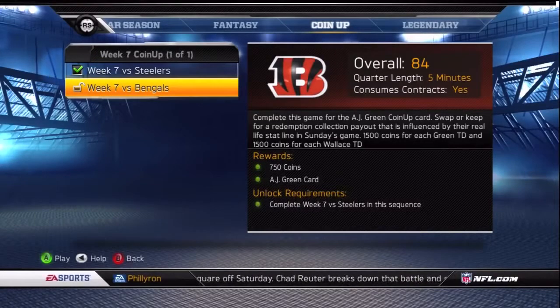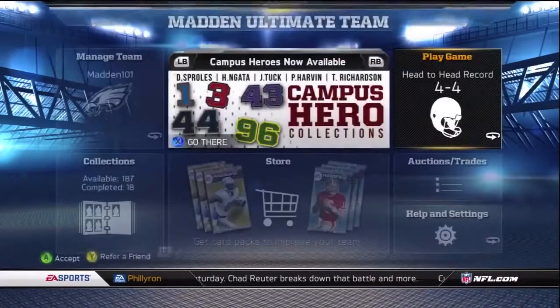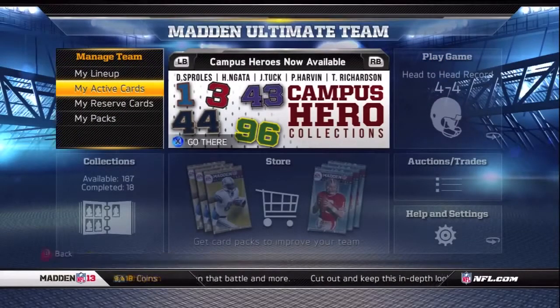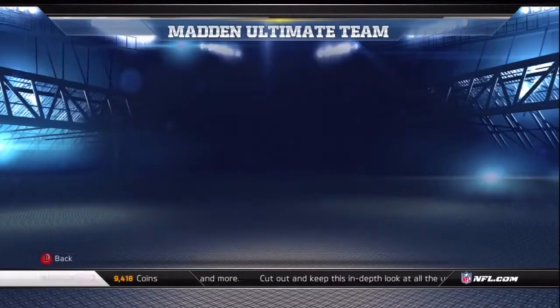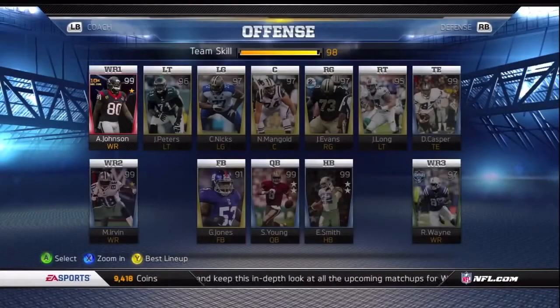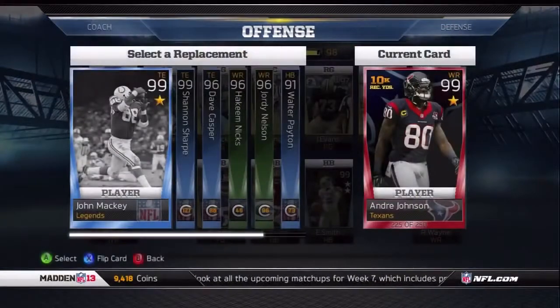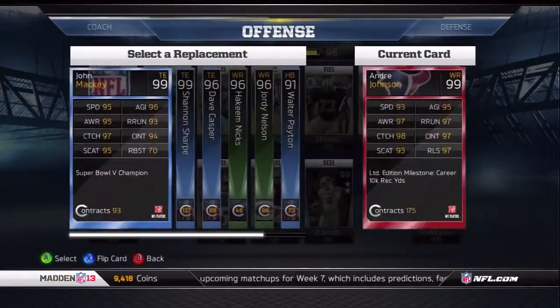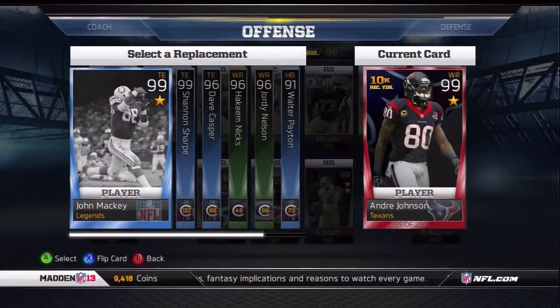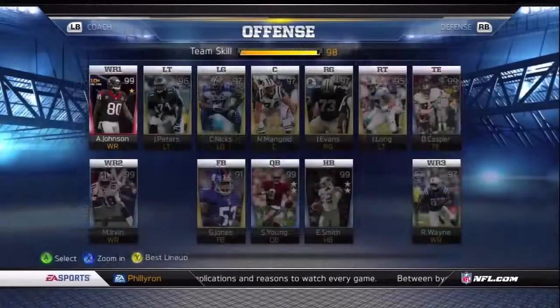I want to give you guys an opportunity to look at depth charts on Ultimate Team, so I'll go into that first before getting into the actual coin-up challenge. EA dropped the Limited Edition series and I actually got lucky and pulled the Andre Johnson Limited Edition card — number 225 of 250 — so I'm feeling good about my luck right now.